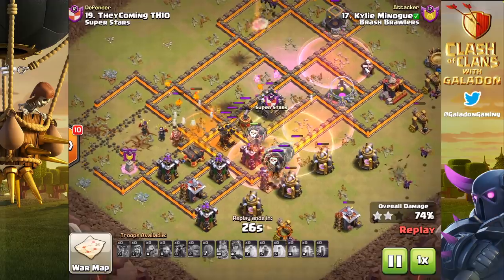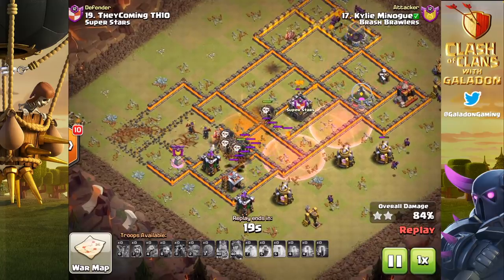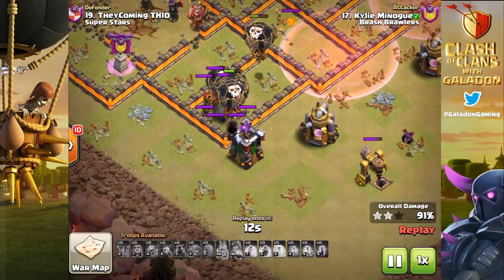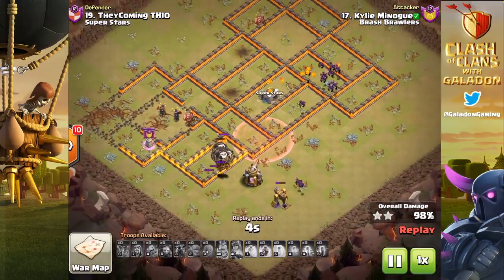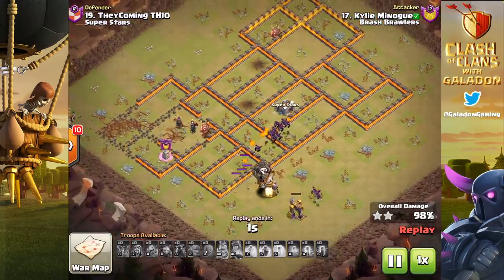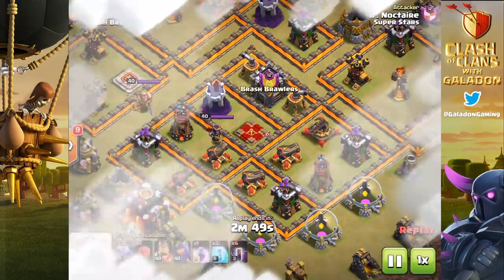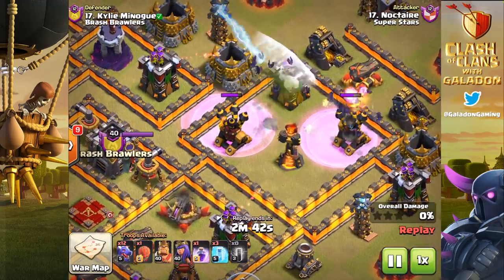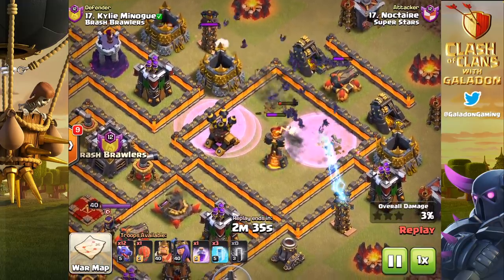Kylie Minogue doing a great job getting the balloons in — the Stone Slammer may not have been the key to this win, but I can think of instances where it would be ideal. You have to be careful as to the range of other buildings around it. The Stone Slammer targets defenses but does splash damage to anything in the area of effect. Tomorrow I'll show the Stone Slammer against every single defense and the exact range of walls and structures it affects. Then we move on to watching Kylie Minogue on the receiving end.